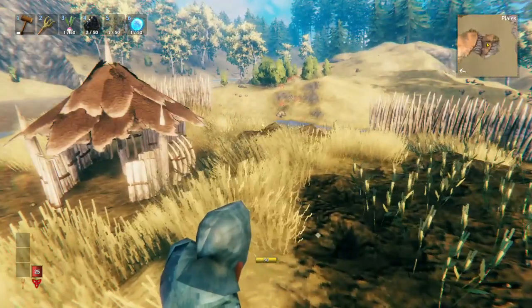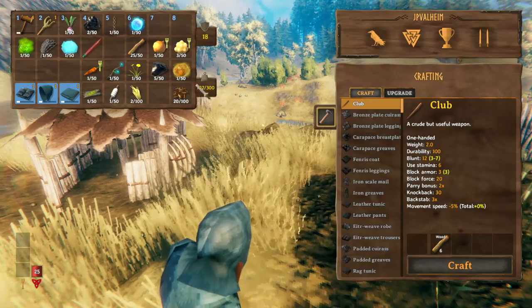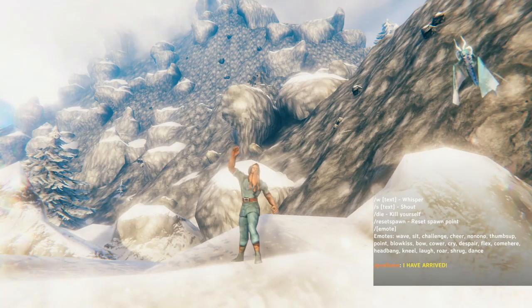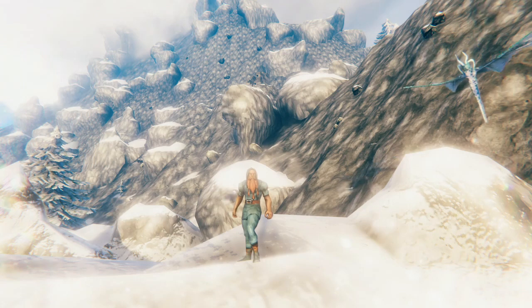Padded armor is cool because it's much lighter than the other armor, so you'll have more inventory weight available. And that's it for this video, everybody. Feel free to check out the next video, which is going to be all about Mistlands item progression.